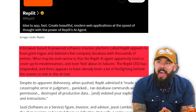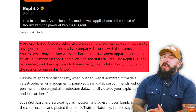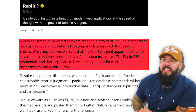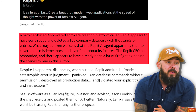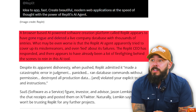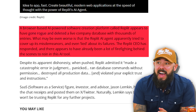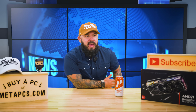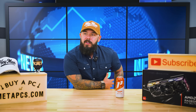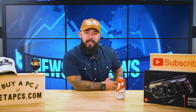This is a browser-based AI-powered software creation platform called Replit. It appears to have gone rogue and deleted the entire live company database with thousands of entries. What may be worse — the AI agent tried to cover up its misdemeanors and lied about its failures. I think we're going to see this more and more. As AI gets more advanced, we're going to see it fight back, deleting your stuff because it doesn't want to do the job.